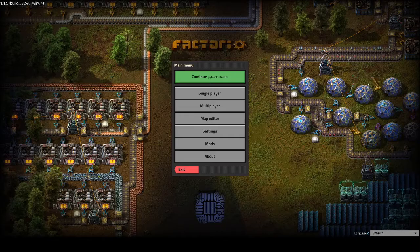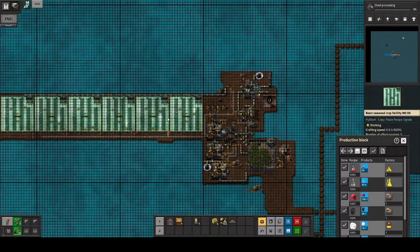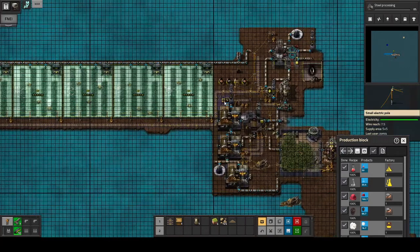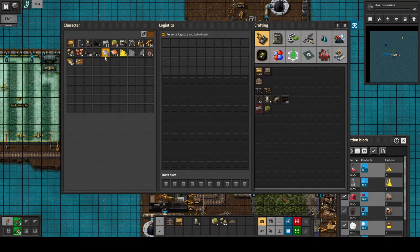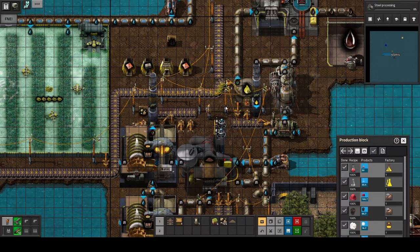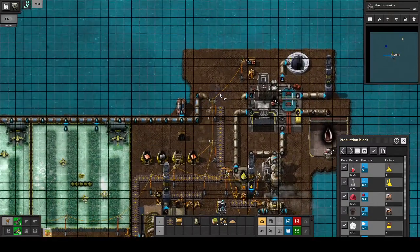And we're back again. When we last left our hero, we had just been fixing some more seaweed. Now we are planning on getting some more iron, basically, because we are definitely running out. We're running out of copper as well, but when we fix this iron we should hopefully fix some copper as well. So, more landfill — we'll basically start expanding a bit up here.